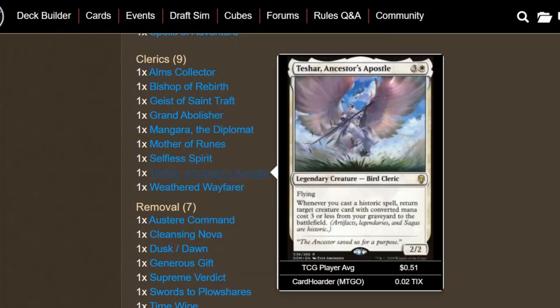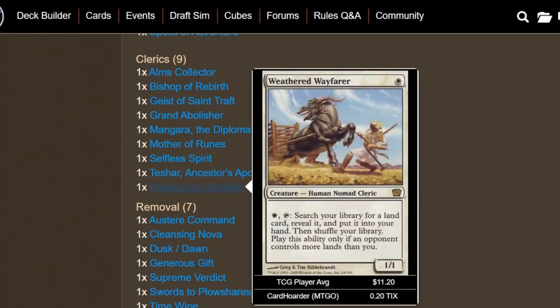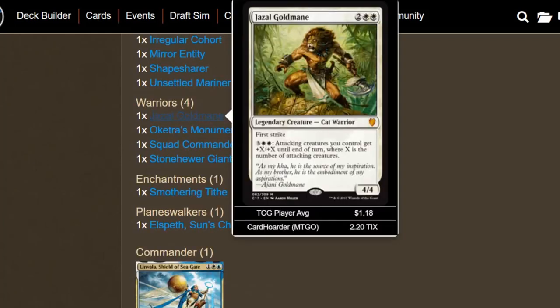We have Teshar, Ancestor's Apostle — another cleric that helps out with our graveyard. If we have CMC 3 or less creatures in our graveyard, Teshar should be an auto-include. Even if you don't cast your commander, you still probably play artifacts, so we can just bring our Linvala back that way. Then we have Weathered Wayfarer just to give us some extra lands — it's nice if you can keep up with your opponents.